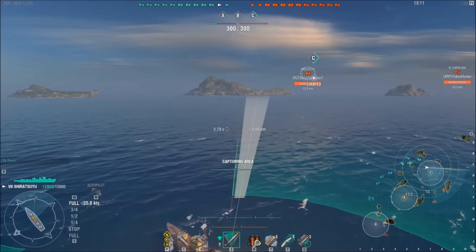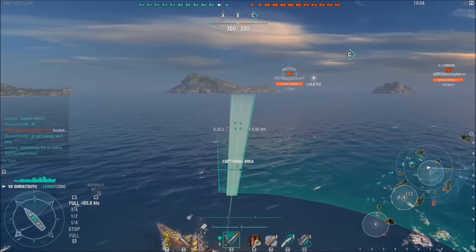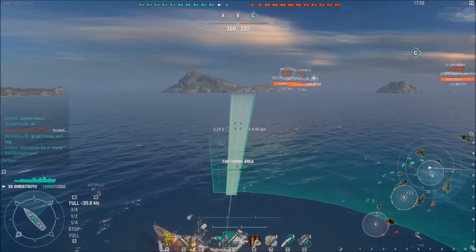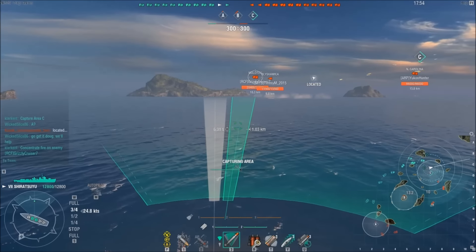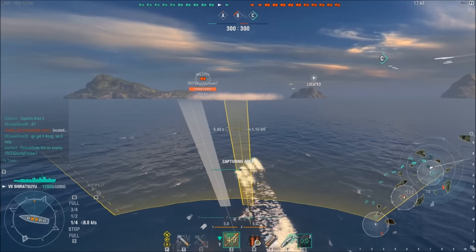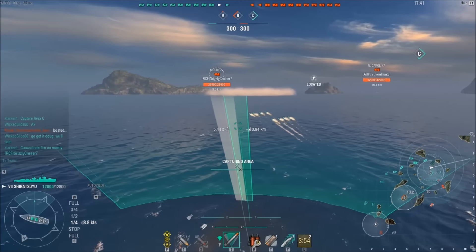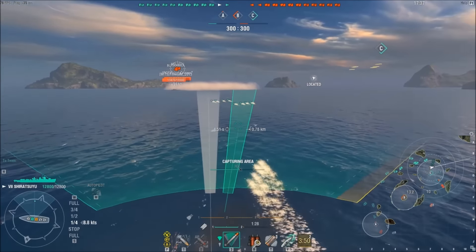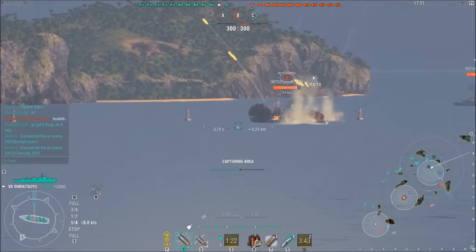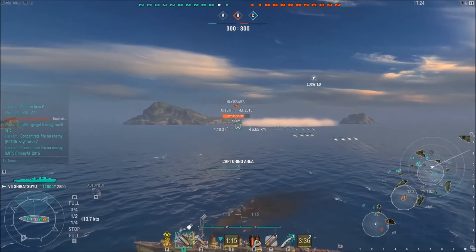Now I do believe this is not a 19-point captain, he probably will be for ranked. But the reason I think you're gonna see this ship over the Blyskawica a little bit more is because that concealment drops down to 5.8 kilometers — pretty much on par with the tier 8 and up US destroyers — and it's significantly good even for the other lines. The Blyskawica only gets 8-kilometer torps while this ship gets 10 kilometers, and then you get the torpedo reload consumable.